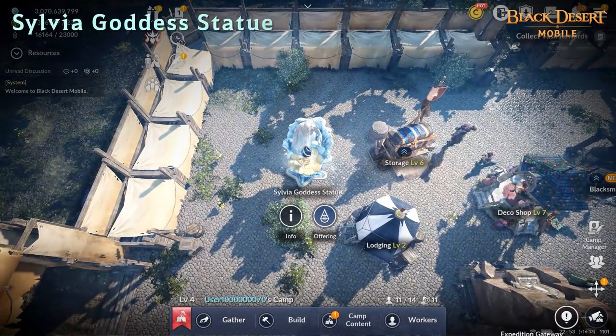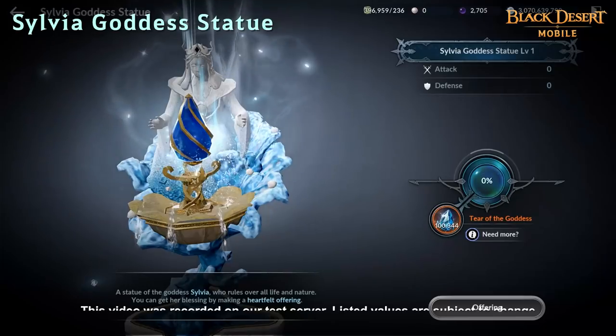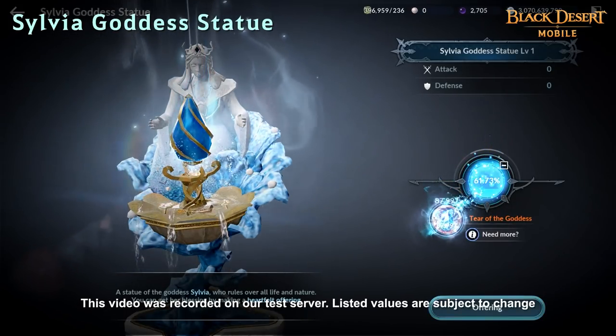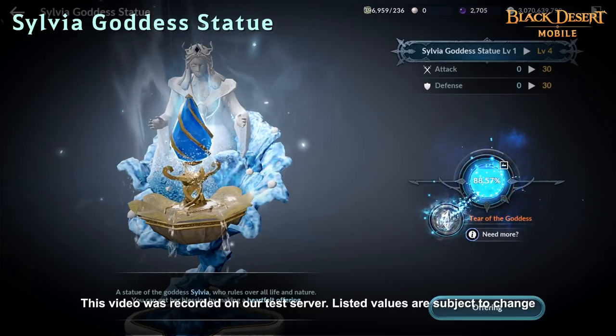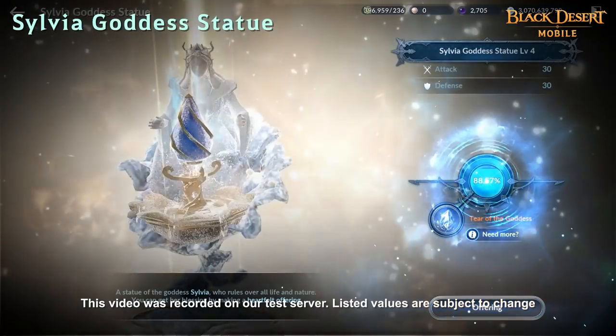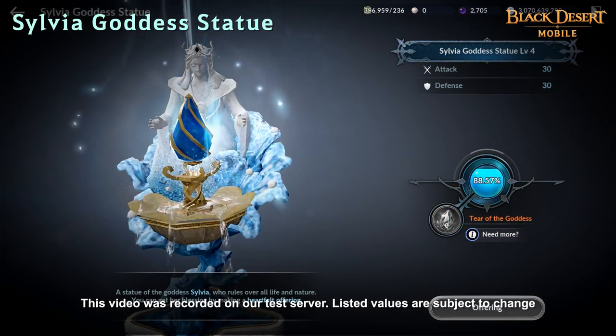You can build a Sylvia Goddess statue in your camp if your town hall level is 4 or higher. Tears of Goddess can be gathered from the Great Ocean and offered to the statue to increase its level. AP and DP are awarded upon each level gained, and the stats earned from the Sylvia Goddess statue will apply to all characters in your family.